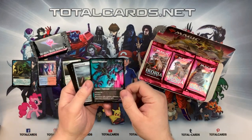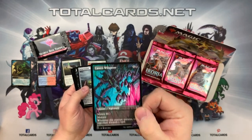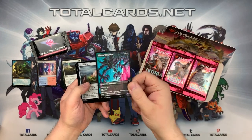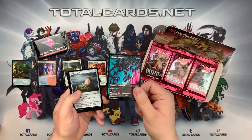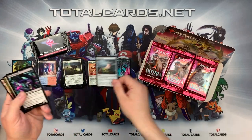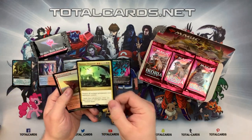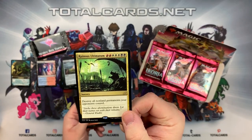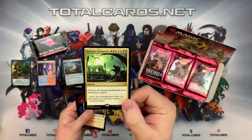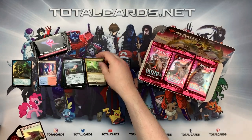We have one of our alternate art ones here - our Cabin Whisperer. Really nice art. I really like the art on this particular set - obviously themed around Godzilla and the monsters, which is pretty cool. We also got our Ruinous Ultimatum - two white, three white, two red, and two black. Destroy all non-land permanents your opponents control. That's a really nice card there.